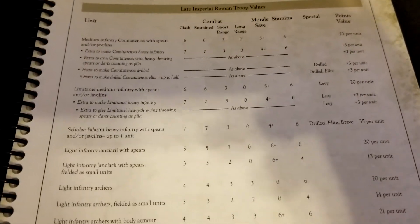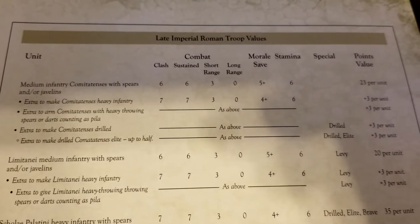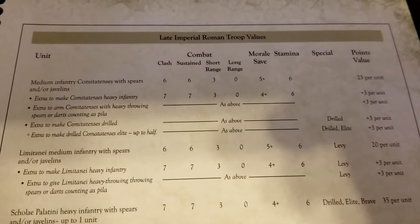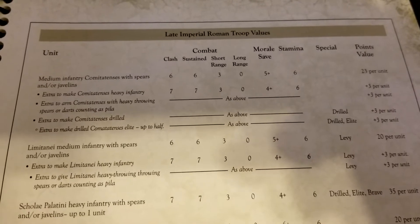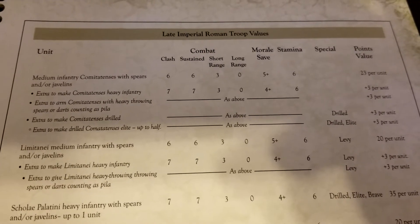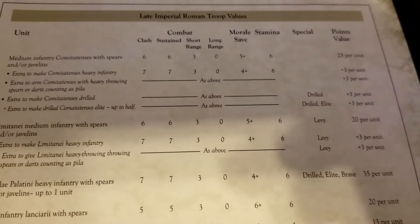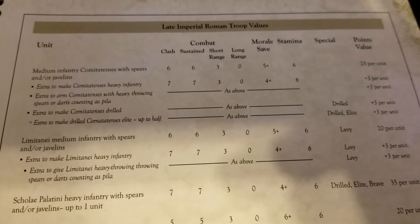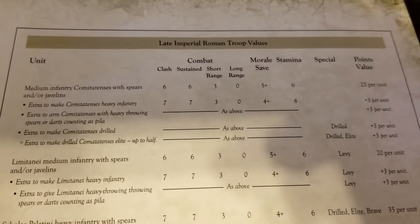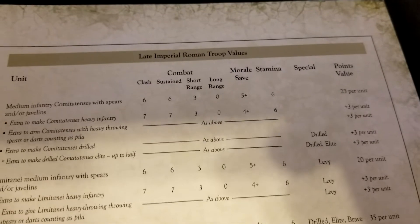Now on to the list proper — this is a long one. Starting with medium infantry Comitatenses with spears and/or javelins. They're medium, not heavy, with a basic stat line, but with lots of upgrade paths. You can spend three extra points to bump them up to heavy, arm them with heavy throwing spears or darts counting as pila, make them drilled, and up to half can be elite — so a lot of mileage out of that one entry.